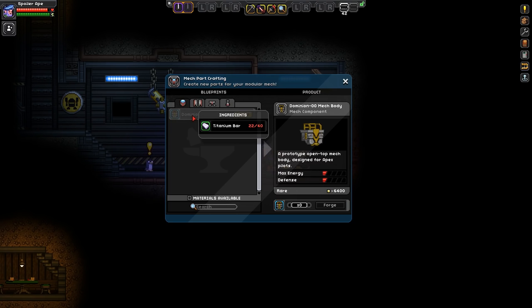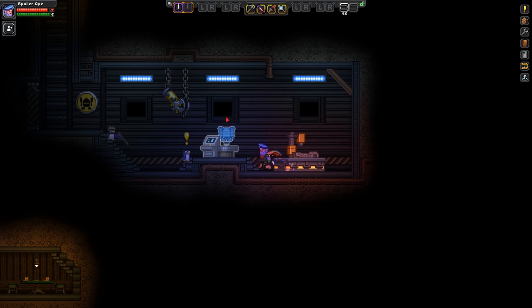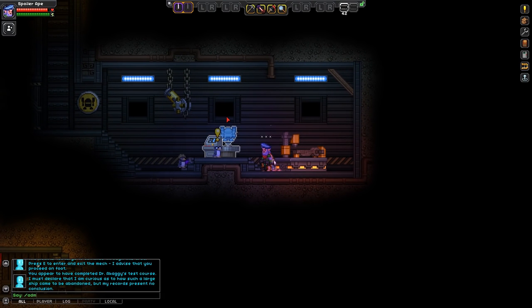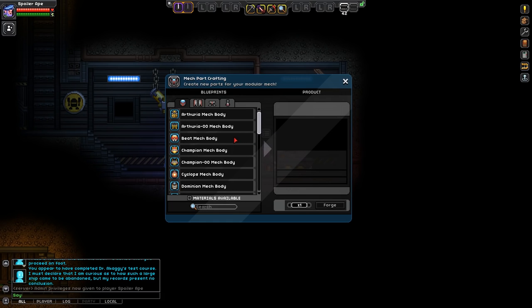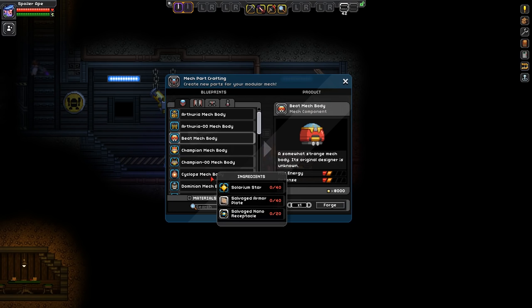You do actually need materials — in this case titanium, and also titanium for the rest. Let me just sneak into admin mode to show you there are actually a load of parts. Some of these things do require additional things, like salvaged armor parts and salvaged nano receptacle.